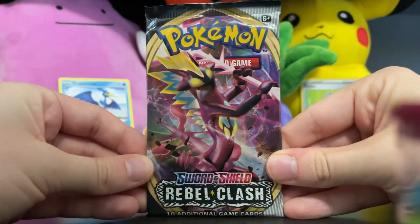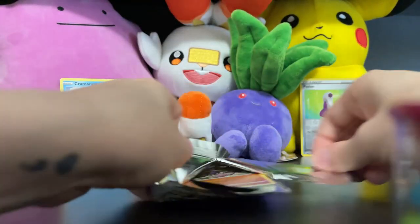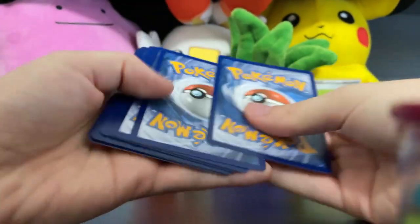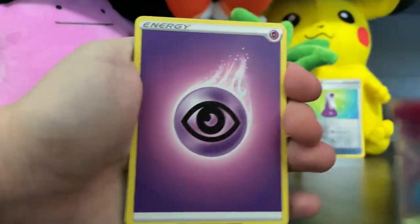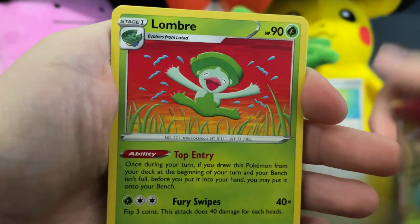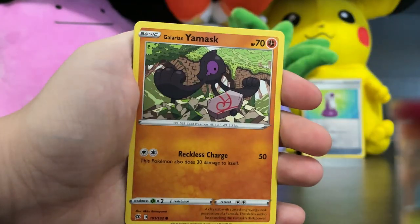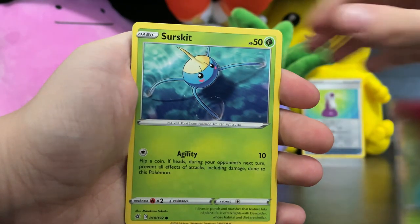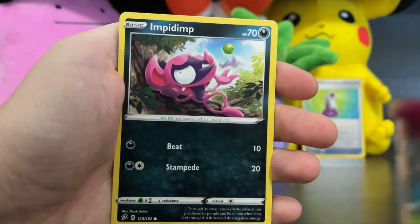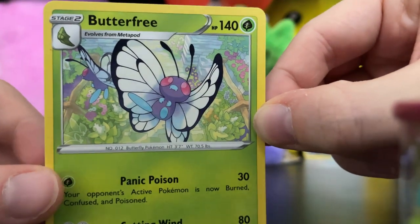Next up is Rebel Clash — another really cool set. Let me know in the comments: do you guys have a favorite Sword and Shield set? I know there are some very common favorites — Shining Fates is a big one, Vivid Voltage is another. But every set has something to give. Right away, Lombre — look at those splits! Rebel Clash is a hit. Galarmine, Durant, Glarian Yamask, Surskit, Stufful — so cute! Koffing, Impidimp, a Reverse Holo Xatu, and a Butterfree as our rare.